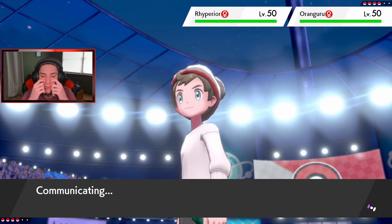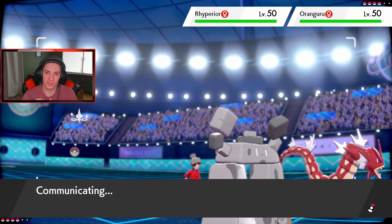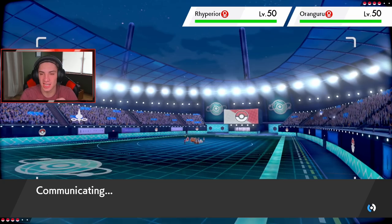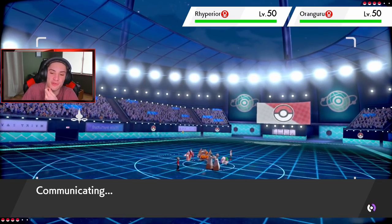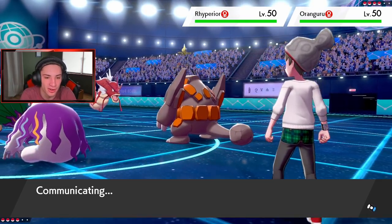1.3x attack and special attack — I'm surprised we're just starting to see this in the meta. Stonejourner is going to be a beast and we're gonna see some good teams with him. So if you see a Stonejourner, try to take him out early.